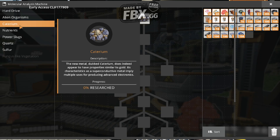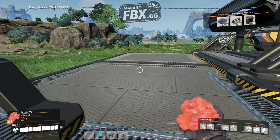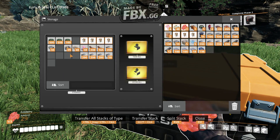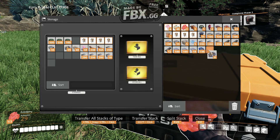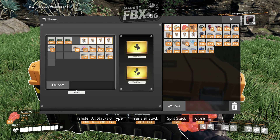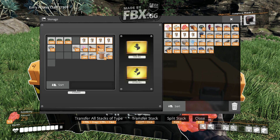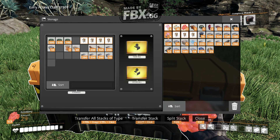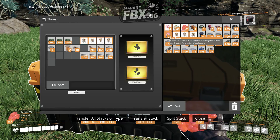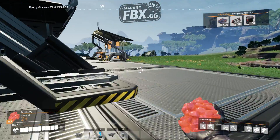Nutrients. Caterium. I thought I had that somewhere. Caterium - I'm so glad I held onto you. You're not useless to me after all. Put this in here, take out this raw quartz. Can be processed into quartz crystals and silica. Okay, so you're not something for the MAM - unless you are. But you know what, I'll hold onto that for now.